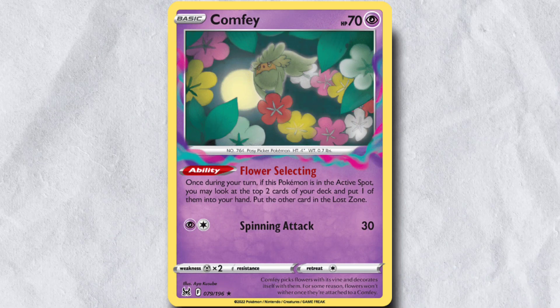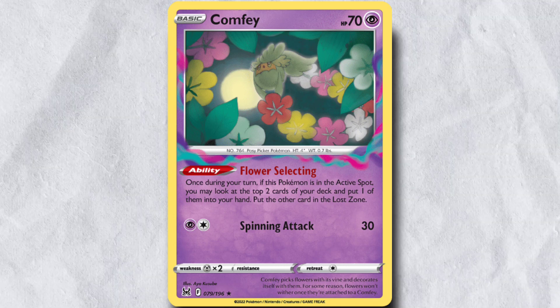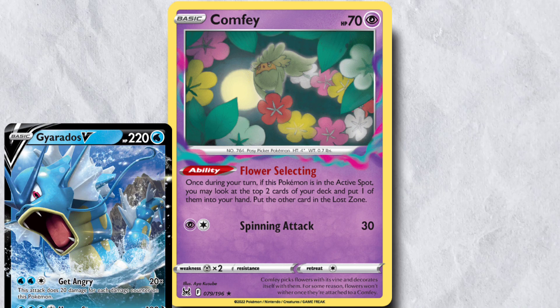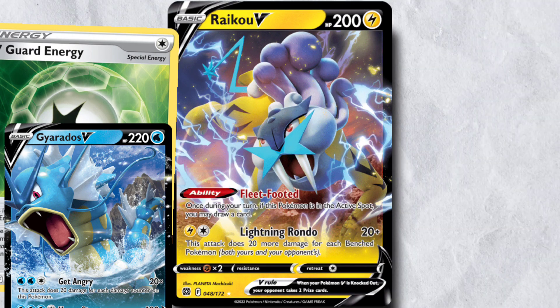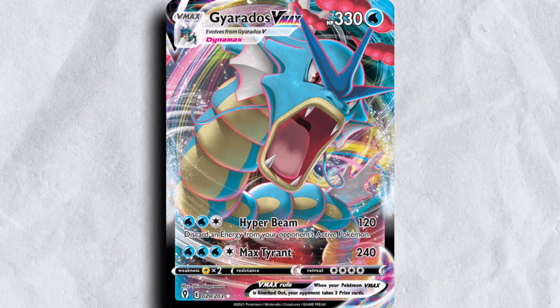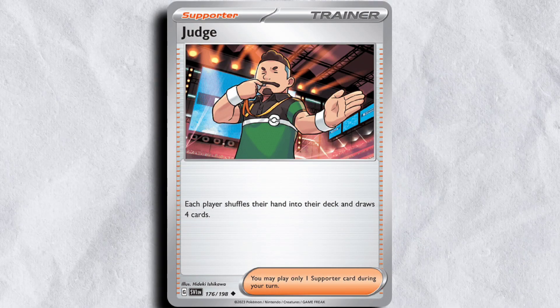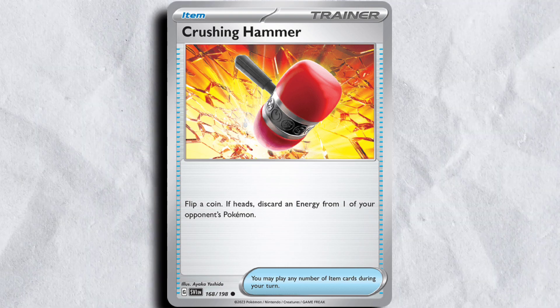I think this deck has a decent time into Lost Box because we simply have a lot of HP and a large repertoire of hand disruption, which Lost Box loves to build up their hand a lot. I'm still sort out on whether you actually want to bench Gyarados in that matchup. If you play it correctly and just have two Arceus and one Gyarados in play, things are actually not too bad for you, especially if you have V-Guard on that Gyarados — a Raikou can't actually one-shot the Gyarados V-Max, and it can use Max Tyrant to one-shot a Dragonite. Crushing Hammer can be pretty cool because you can force them to use multiple Mirage Gates just to attack with the same attacker multiple times. I wouldn't call it a terribly amazing matchup, but with hand disruption, it should definitely be playable.